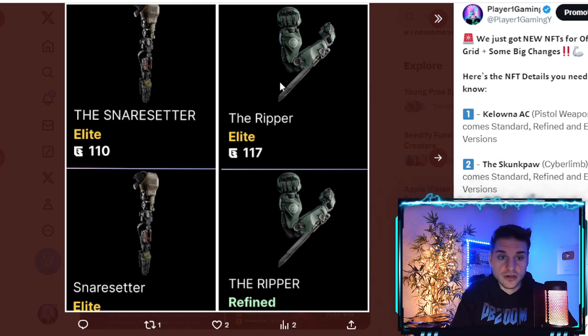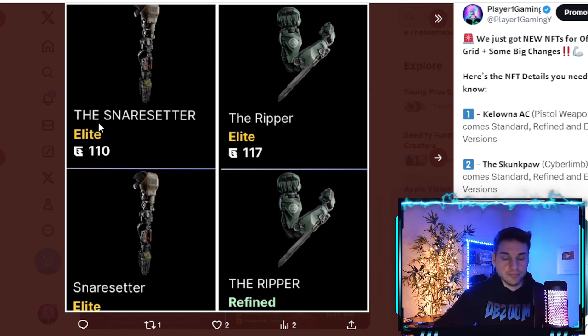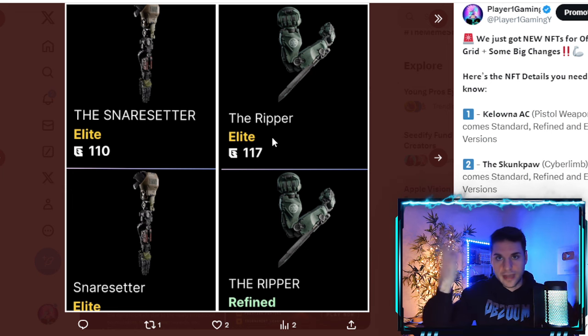There are also a few changes that I believe are bugs — some name changes to existing NFTs. For example, the Snare Setter was originally in lower case and is now fully capitalized, but only some of them got changed, not all. Same thing with the Ripper — previously uncapitalized, now capitalized. I think it's just a bug they'll fix, so don't overpay for one name version over the other.